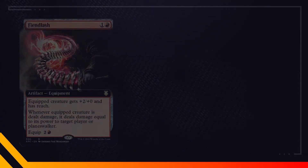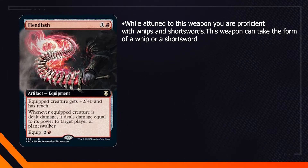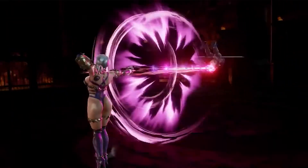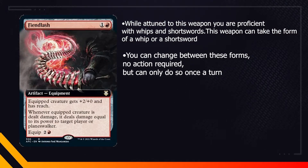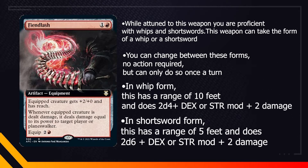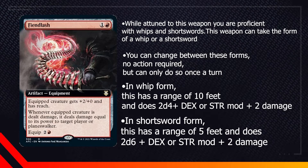Now let's talk about some of the benefits. While attuned to this weapon, you're proficient with whips and swords. This weapon can take the form of a whip or a sword. I got inspiration from this from how the card looks, and honestly, a little bit from Ivy's snake sword from SoCalibur. You can switch between these forms with no action required, but you can only do so once a turn. In whip form, this has a range of 10 feet and does 2d4 plus Dex or Strength mod, and +2 damage. In short sword form, this has a range of 5 feet and does 2d6 plus Dex or Strength mod, and +2 damage.